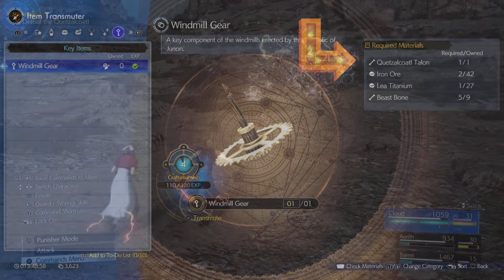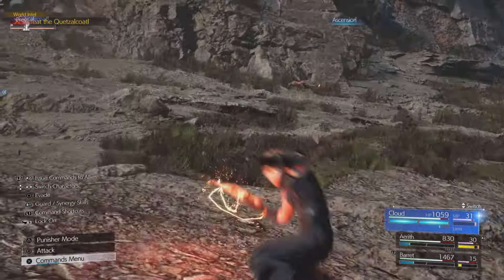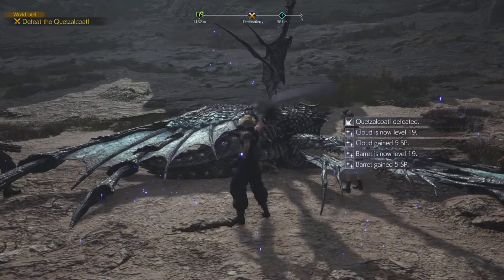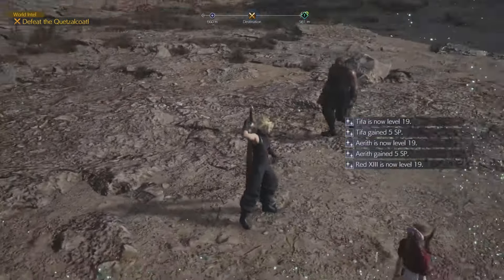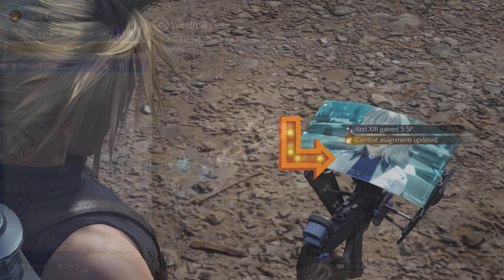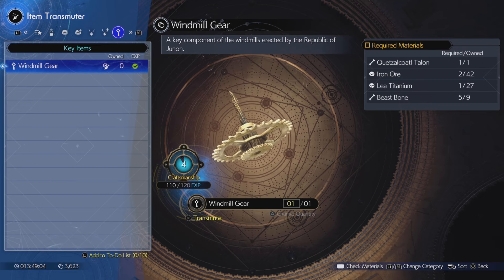In order to craft that windmill gear, you're also going to need a Quetzalcoatl talent. Check out that video right there — it's a full step-by-step guide so you can unlock Quetzalcoatl. He is the hidden boss inside of the grasslands. After you finish defeating him, you're going to obtain a Quetzalcoatl talent. Since we have all of our materials, we can craft ourselves this windmill gear.